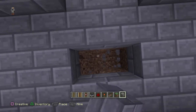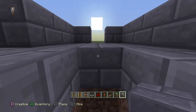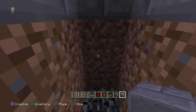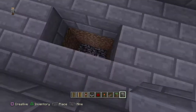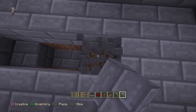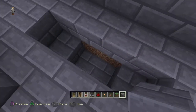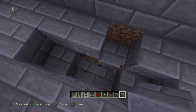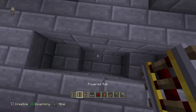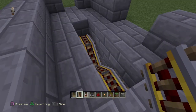Now let's dig the entrance. From where you put it, you're going to dig one, two, and three blocks deep. Then place your blocks and put a step here to make a kind of stair, so it looks neat.